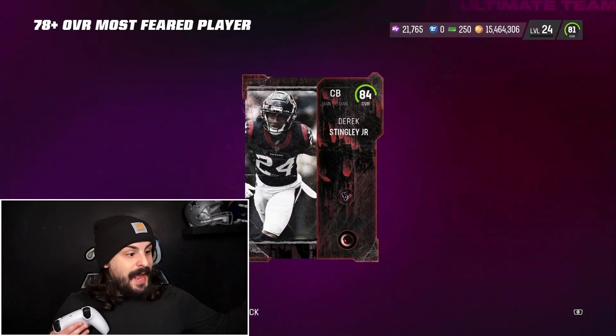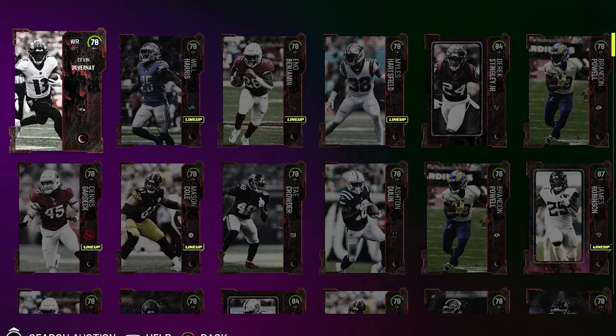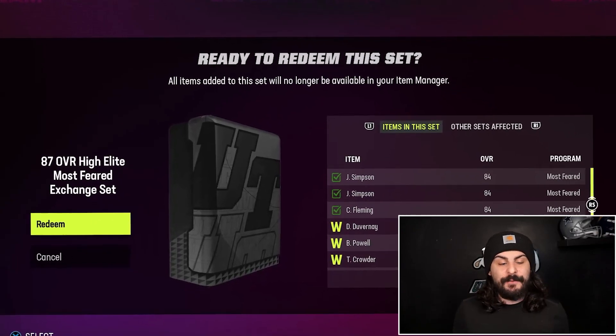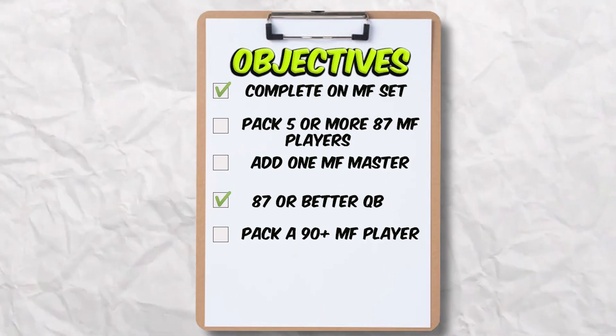Getting an 87 running back — let's go! Another 84 Derek Stingley. After opening 50 training packs, we were left with a few decent cards — a couple 87s, a couple 84s. But we are still missing one more 87 to complete that challenge. With some extra 84s and 78s, we are gonna build this 87 overall high elite Most Feared exchange. Just like that, we are about to complete two objectives: getting an 87 or better Most Feared quarterback and also completing a set.